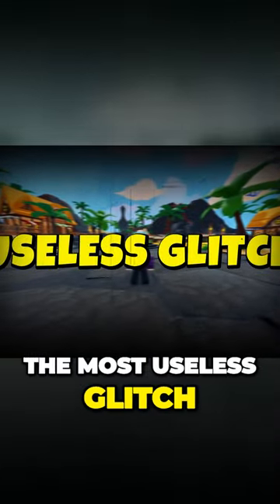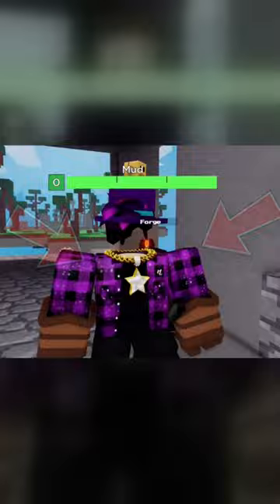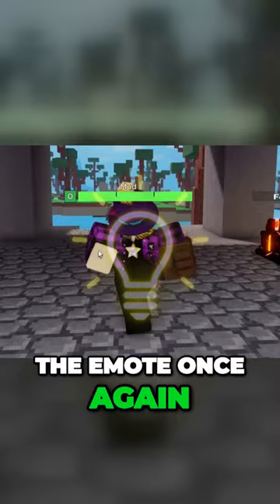Here is the most useless glitch in the entire game. Using the level 40 luxury chair emote, by forging the gauntlets, the gauntlets show on both of your hands. When using this emote, one of my hands has a book. If I press the emote once again, now I only have one gauntlet on.